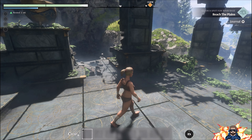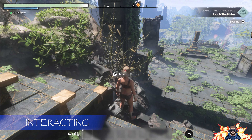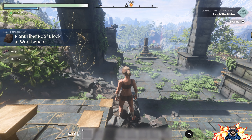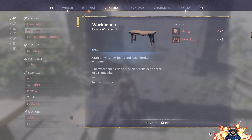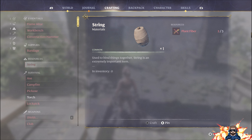We'll continue on out into the map, and as I approach this little tree it just says 'harvest'. Two things have happened: I've now got twigs and plant fiber, and I've unlocked a new recipe at the workbench. We don't have the workbench yet, but once we get down and work out how to get string and wooden logs we'll look into constructing it. String is easy - it's just plant fiber - and we've already got two plant fiber, so it's not too complicated.